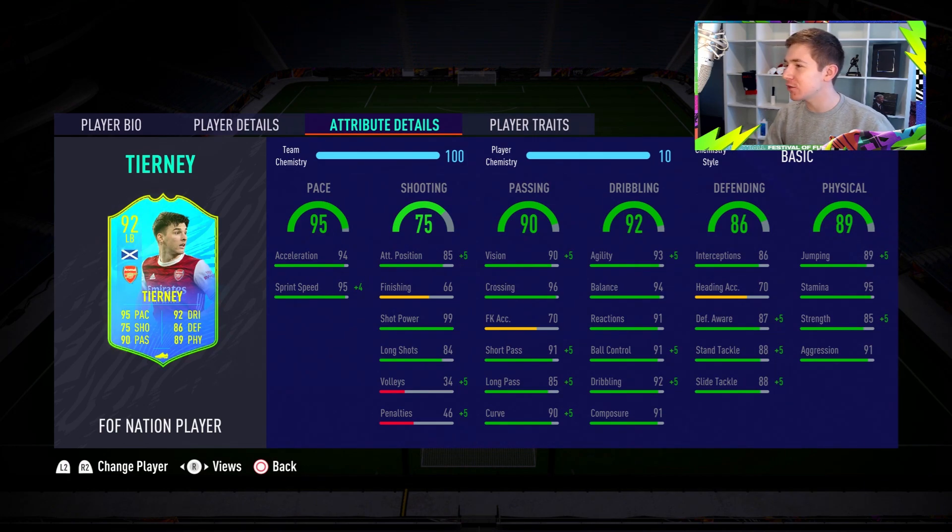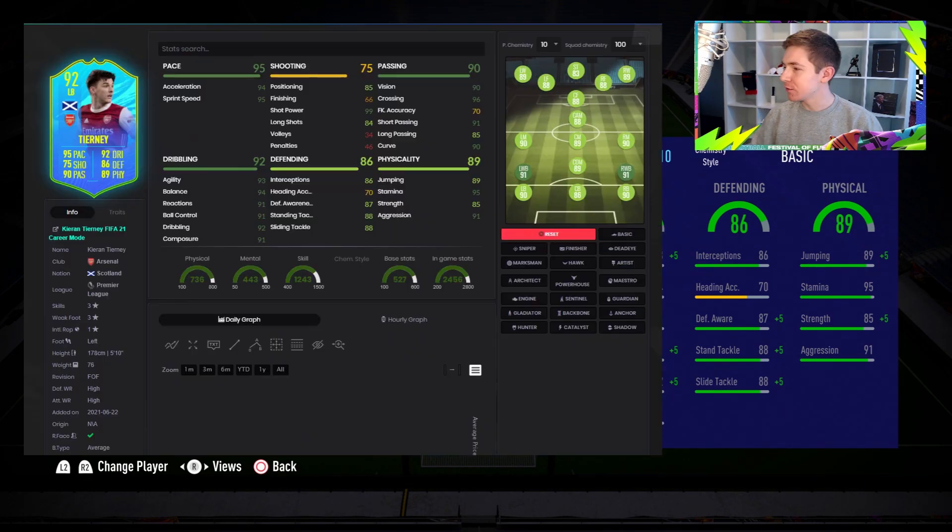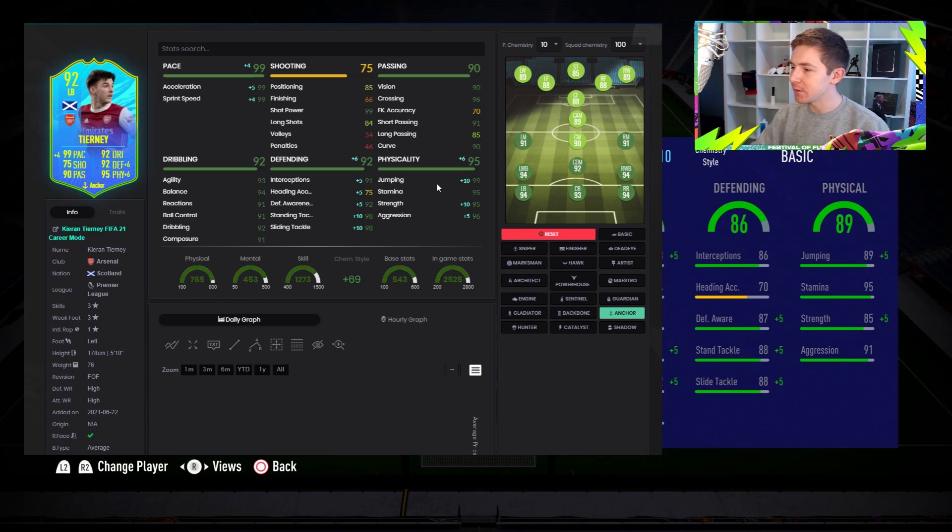In the shooting section, he's actually got 99 shot power and decent long shots, so if the opportunity arises we will take a shot with him. Now let's discuss chem style. With a basic he's a 92 left back; with an anchor, a 94; and with a shadow, he goes all the way up to 95. I think anchor is the chem style for him — you get perfect pace, a nice defensive boost, and a decent physical boost too. At that point his physicals are nearly perfect. The shadow chem style gives slightly better defensive stats but you're wasting the pace boost. So ultimately, anchor is the chem style over shadow. Of course, if you're not bothered about the pace boost, Sentinel is probably the one — but it has to be anchor. It just makes the most sense.